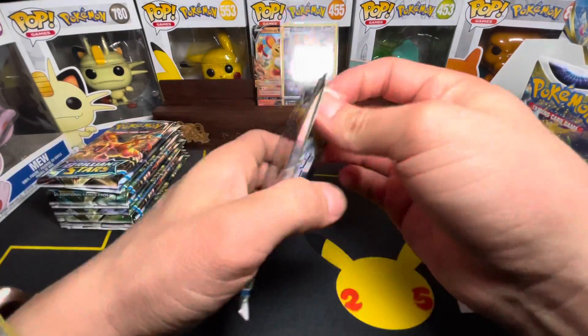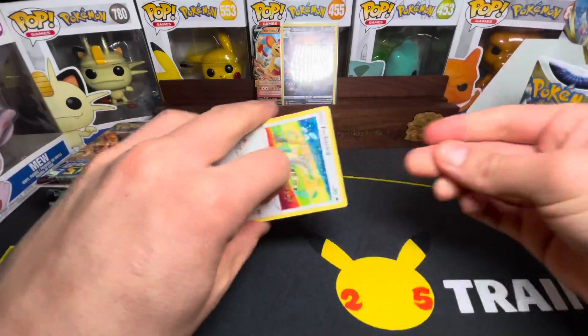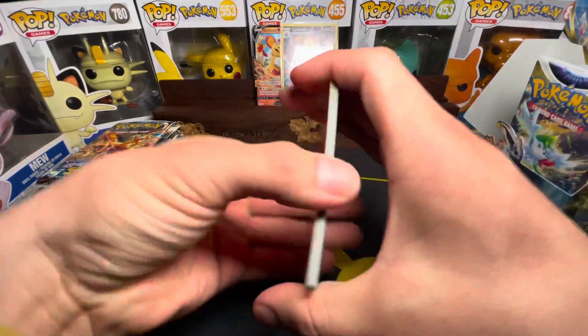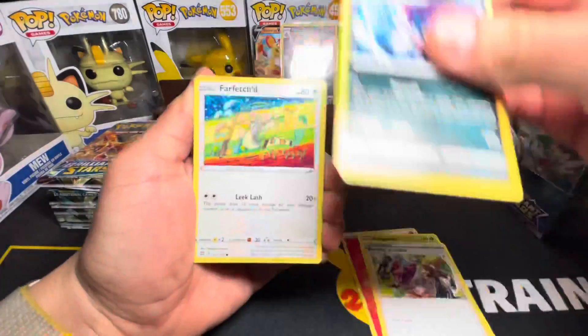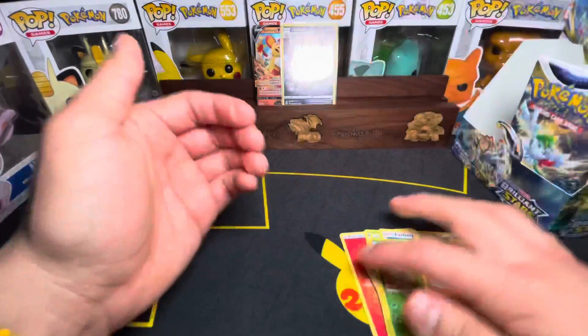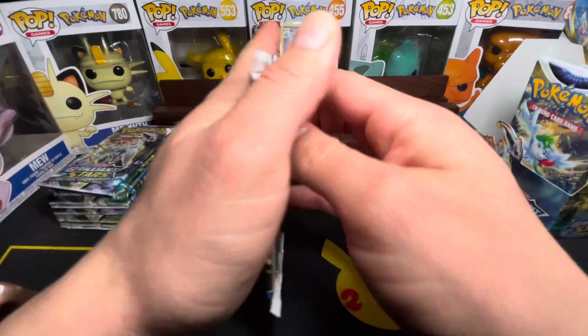Come on, we've got to pull something — we've got to make something happen. Fire Energy — okay, I'm feeling this one. Trainer, Farfetch'd, Grimer, Flygon. My feelings are hurt.